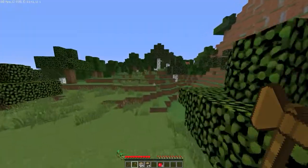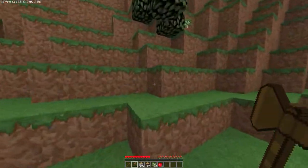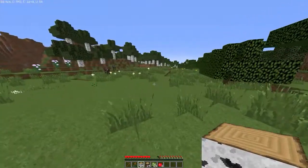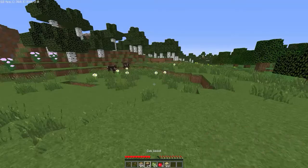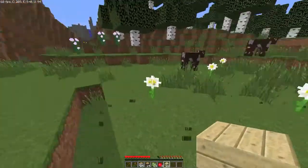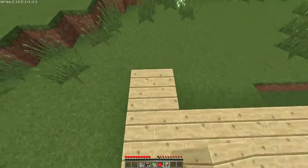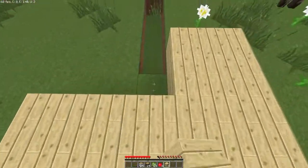Since we have collected a little bit of wood, the leaves are slowly decaying. Our goal is to make a house for the night. We can simply dig a hole underground, or we can make an above ground house. We're going to use the rest of the wood and start making a house. Let's go ahead and clear some grass up, and we'll start with maybe a five by five. We're going to make a five by five house.